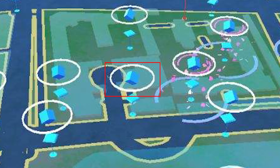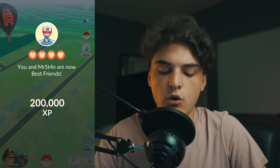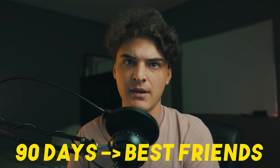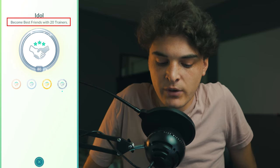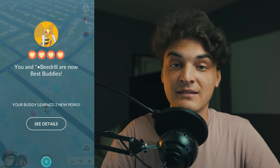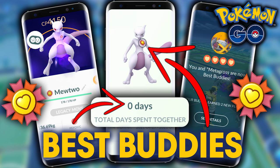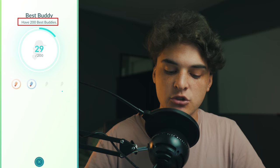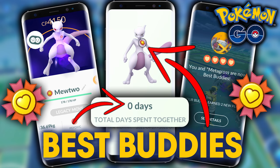The Idol medal — become best friends with 20 trainers. Just make sure you're interacting with 20 trainers on your friends list every single day. It takes 90 days to get to best friends with a trainer, so if you have 20 friends and interact with all of them daily for 90 days, you could easily complete this medal. The harder medal is the Best Buddy medal — have 200 best buddies. I'll link some background buddies videos below showing how to level up 20 buddies at a time, getting 20 best buddies roughly every three months or so to help speed up the process.